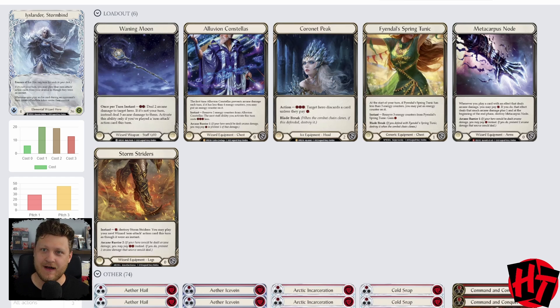Moving on to the head piece — there's a ton of options. As a wizard, we start behind in life, so there's a big temptation to lean into something like Skullcap, which can make up three life of the four-life difference. But I think a hand filter, a little interaction, is more important than that. I'm giving Coronet Peak a try. In limited testing, this card has been great for exactly that — hand filtering and a little interaction on key turns against our opponent where we might not have much else to do. And in a pinch, it does block for two. I like the head piece and where it's at.